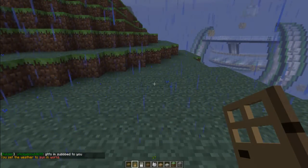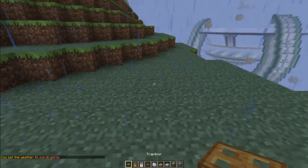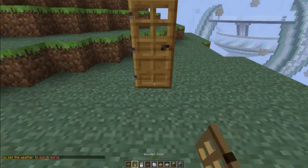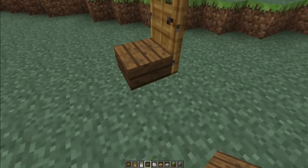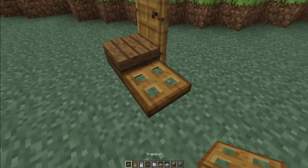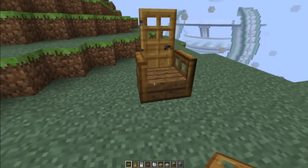Alright, so anyways you're gonna need a door, a half slab of wood, and some trap doors. We're gonna put the door here, place the slab in front of it, put a trapdoor on the side and open that up, trapdoor on the other side and open it up, and there you have your chair.